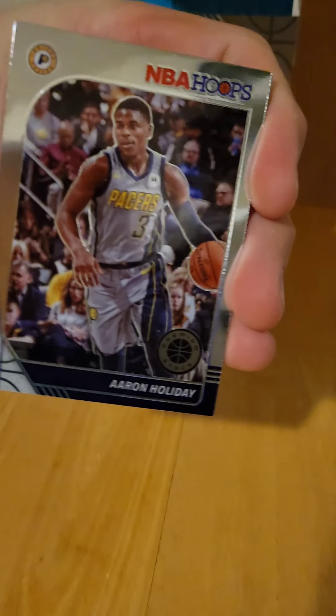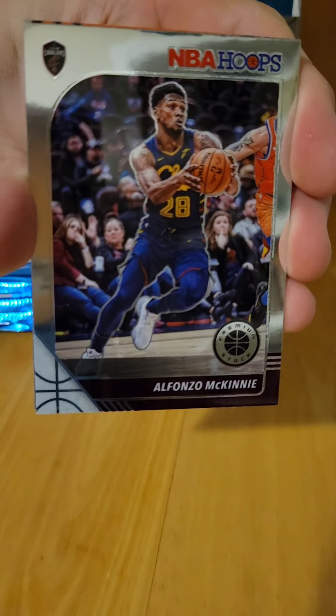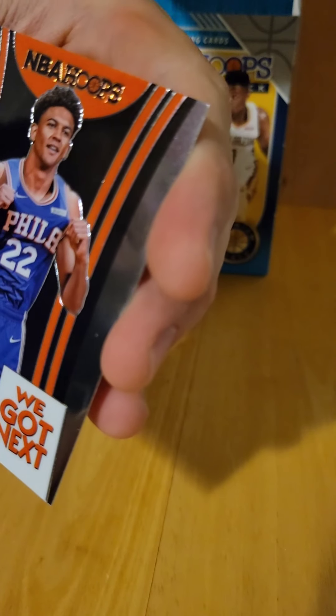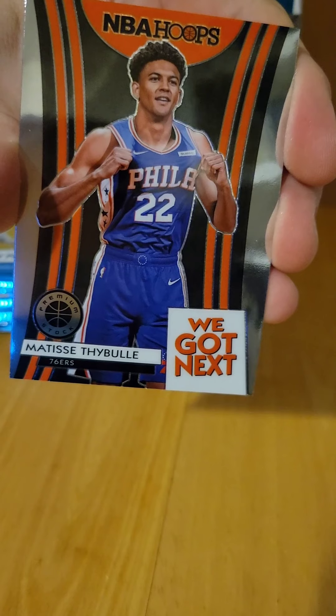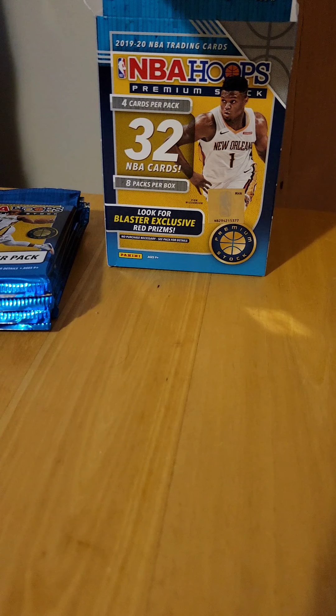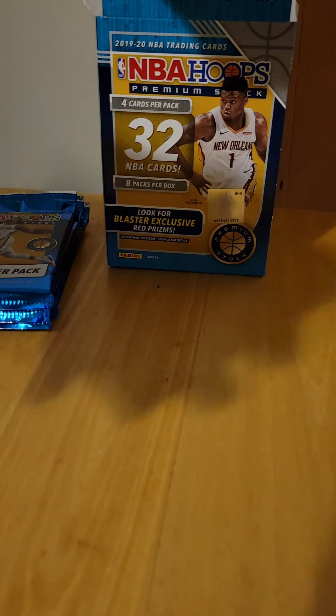Aaron Holiday base, Aaron Holiday base, Jaleel Okafor base, Alfonzo McKinney base, and we got a 'We Got Next' Matisse Thybulle. That card would have actually been better last year — it's not quite as good this year. Still waiting on that Zion.